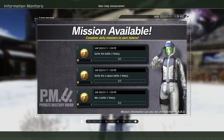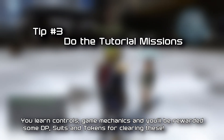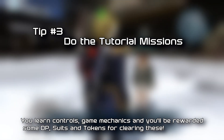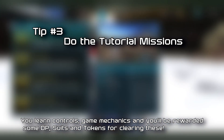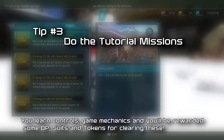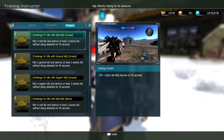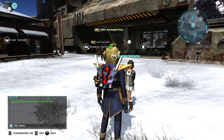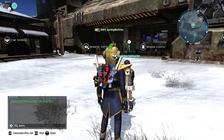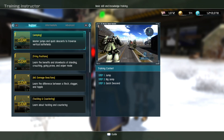Step number three: do the tutorial missions. As soon as you log in you will see a training instructor by the name of Tinda. Tinda offers beginner, intermediate, and advanced training courses. You should totally do this because it helps you get used to the basics of the game and the controls, which you can always change later. You also get some DP and in-game currency as well as some suits to get you started. If you do the advanced tab you will get some tokens for doing those, and they're pretty simple, so I would definitely say do that.